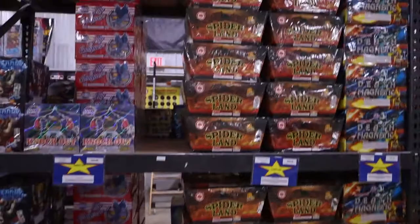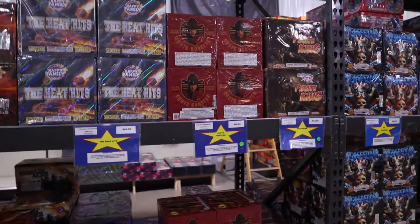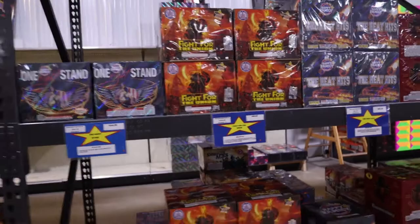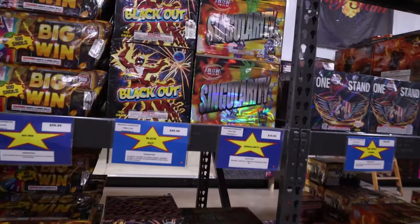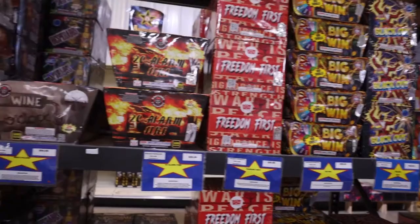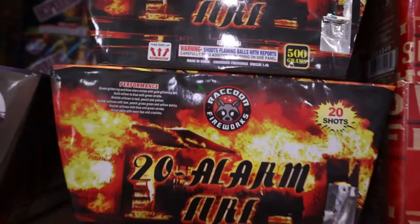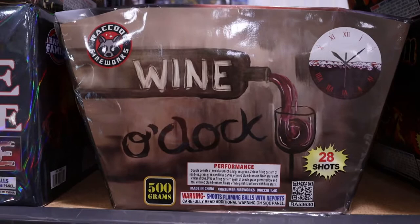Spiderland is $60 from Red Lantern — looks like a nice 42-shot fan cake. We've got Knockout from Happy Family, Air Defense for $45, Pirate King, Shoot Rooster for $40. We've got Fight for the Union First from Sky Pioneer for $50, One Night Stand for $45, Iron Man Singularity for $40, Blackout, Big Win, and then our first Raccoon brand fireworks — Alarm Fire 500 gram 20 shots for $60.